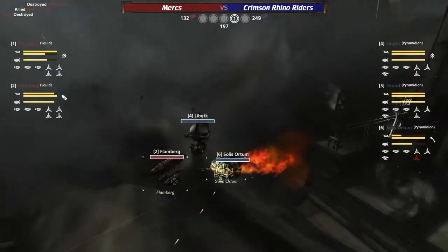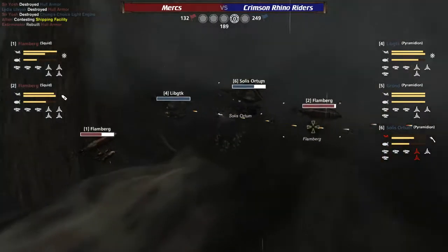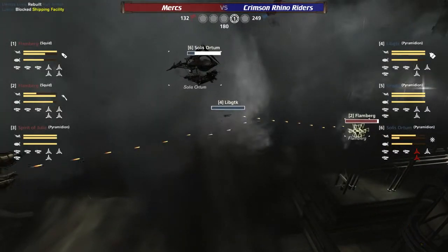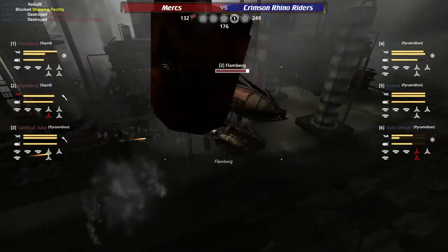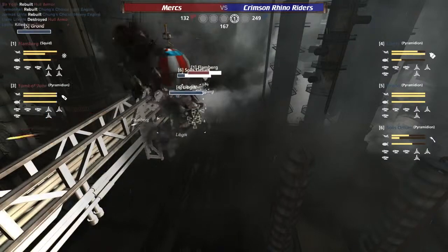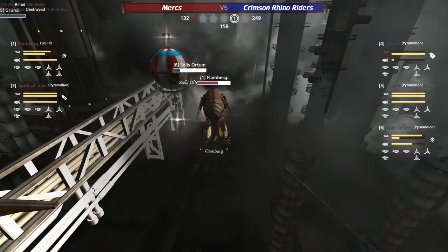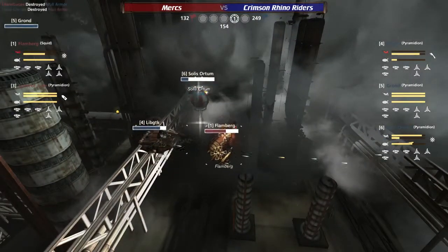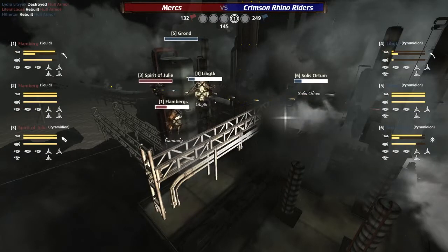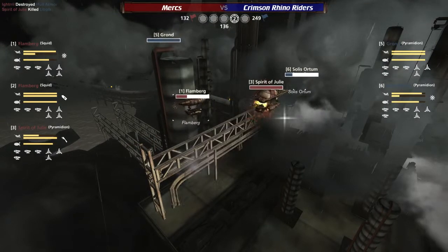And I feel these squids are at a disadvantage here. The Solus Autumn taking heavy damage — the armor's down. The Flamberg needs to come in and help focus to finish it off, but that is not forthcoming. They were focusing on the LibGTK and Solus Autumn at the same time — I think it's a mistake. They need to focus entirely on the Solus Autumn, get those mortar shots on it as soon as that hull breaks. Flamberg going past the Solus Autumn, coming towards the LibGTK. The LibGTK gets a great ram on Flamberg 2, finishing it off. Spirit of Julie comes in heroically at the last moment. This is much closer to Red Spawn than to Blue Spawn, and that is definitely helping them here.